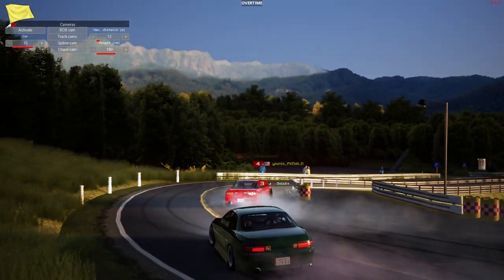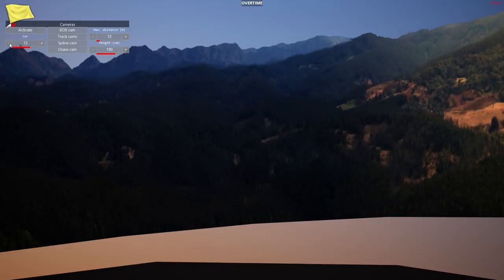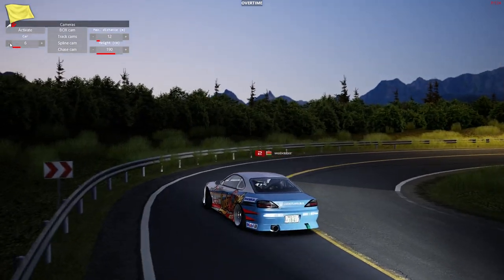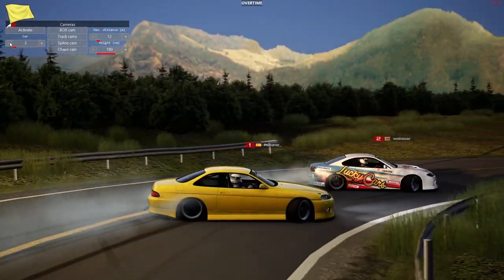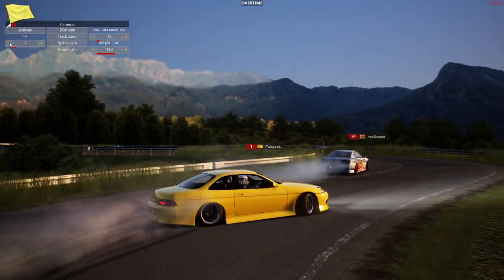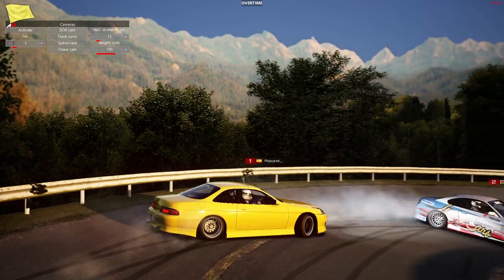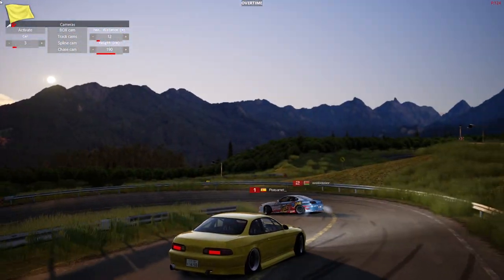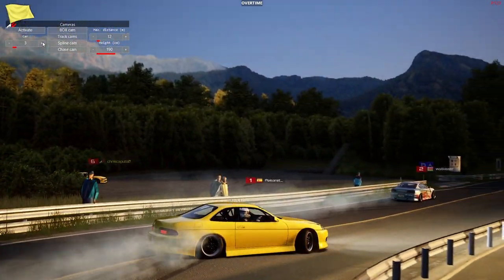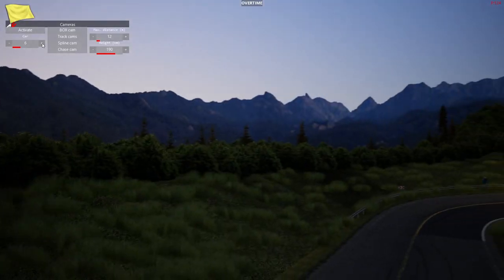Let's see what other cars we got going on — nope, nobody else on that. Let's go back, got Said, got me sitting in the pits, and we have Wall Kisser being chased by Pi. Wall Kisser trying to run away in that S15, Pi definitely trying to catch up and get in his door. A little bit of an unorthodox line there by Wall Kisser. Definitely very interesting coming back and looking at where I originally started — this was the first track I ever installed in Assetto Corsa.